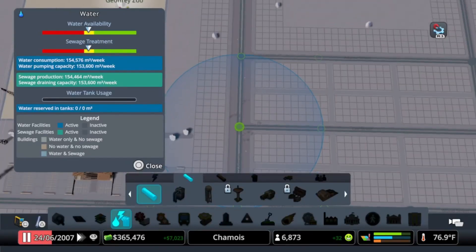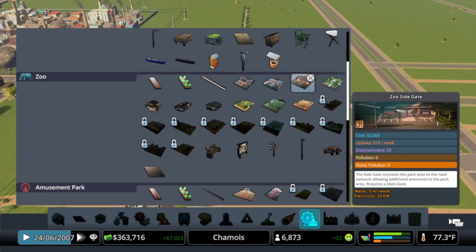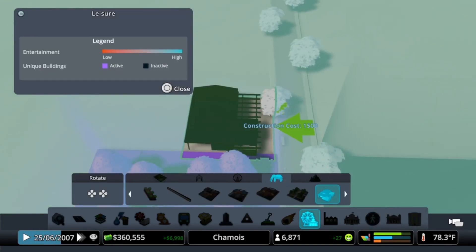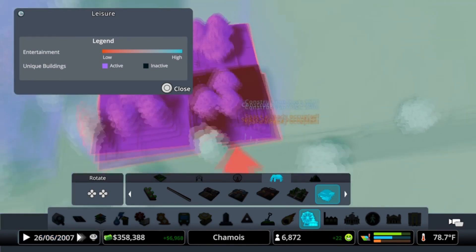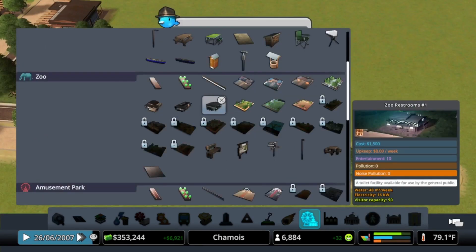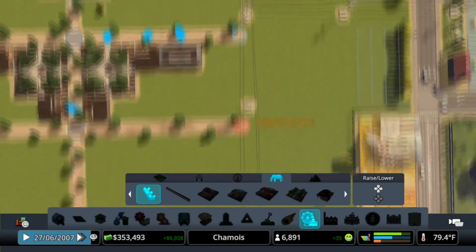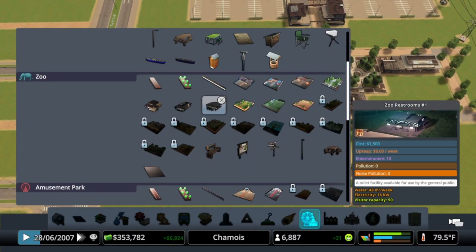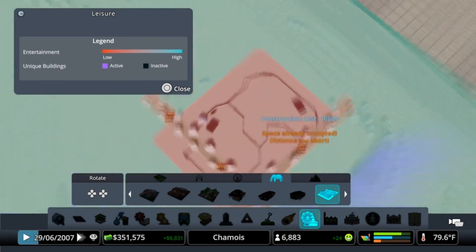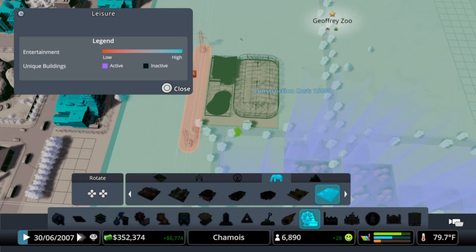We may have to stop building closer towards the river to really enjoy that beauty, and I may have the zoo stretch around and potentially even over that collector road — I'm not entirely sure yet. We're building into it. Adding the public squares and then the bathrooms basically — I want to make sure it's robust: a cafe, information stands, souvenir shops, restrooms. I'm adding zoo pathways with decorations because I like the tree aspect and the additional benches, trash cans, and recycle bins. Then I add the bird cage aviary sanctuary right here.